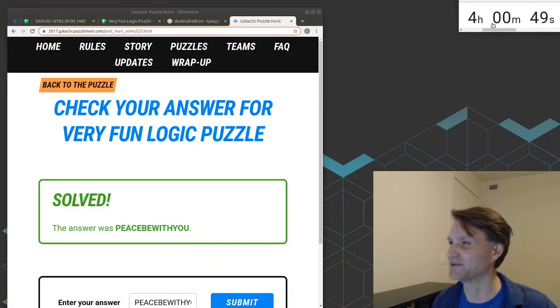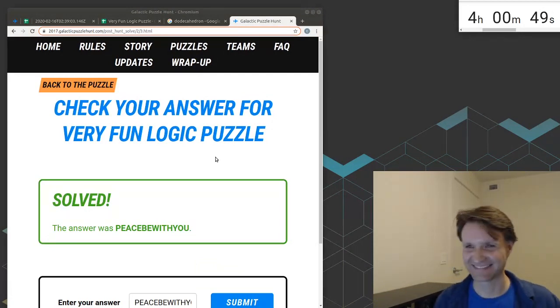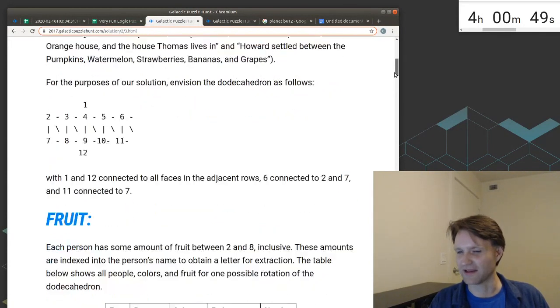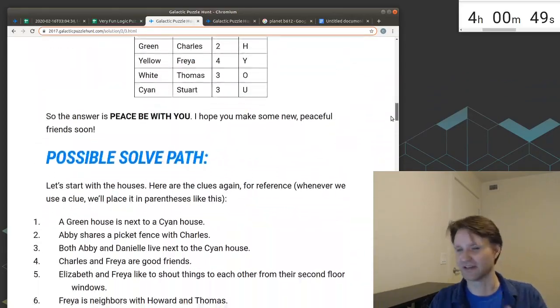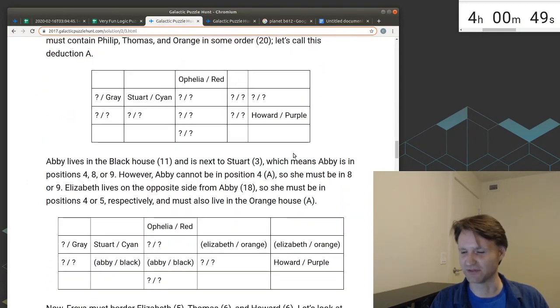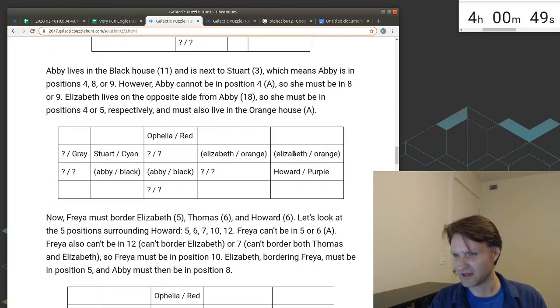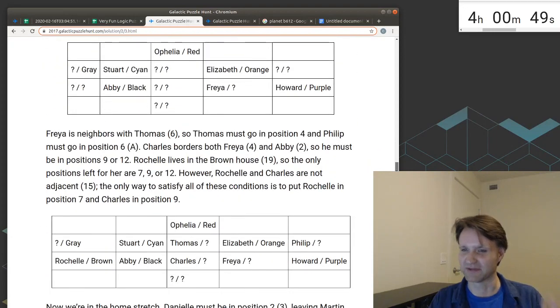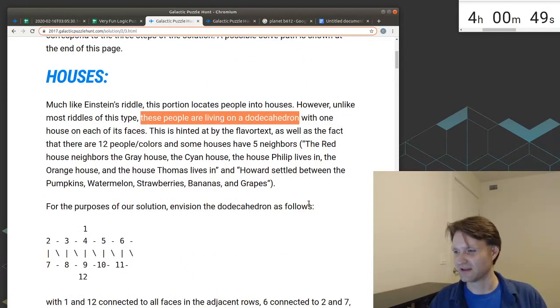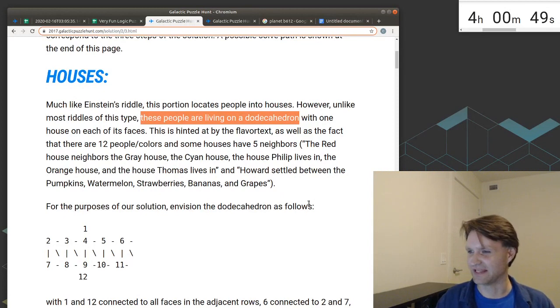That was a lot easier than the first time I did it — maybe because I had all the rules memorized. Peace be with you. Let's try it out. Let's stop the timer. Very fun logic puzzle by Seth Mulhall. I thought this was a pretty solid logic puzzle, and I'm pleased to see that the solution has a complete solving guide all the way through. It is possible to do the entire first part without including the fruit, which I was not able to do. The fact that it took place on the surface of a dodecahedron was very interesting — it really taxed my 3D spatial reasoning as well as my deductive reasoning skills.